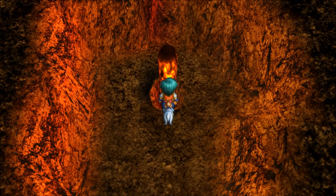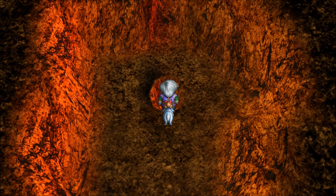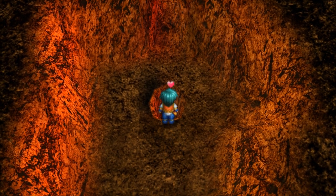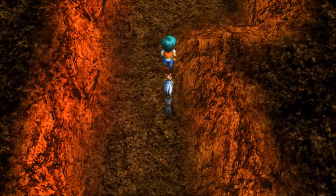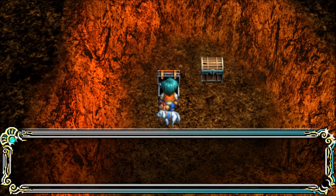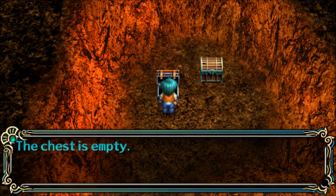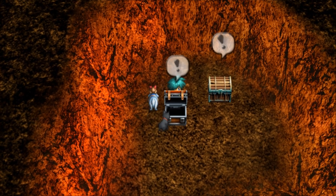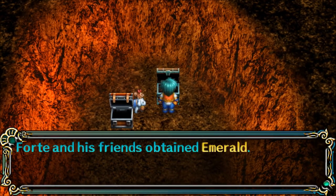Rock Crash — yes! A flame sword? A flame sword, what? We found a flame sword. And an emerald — I know that's to sell to vendors.